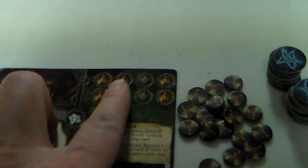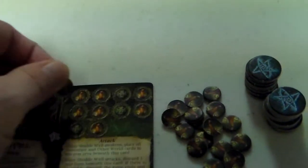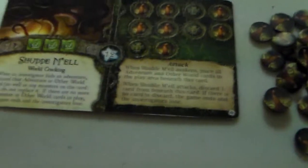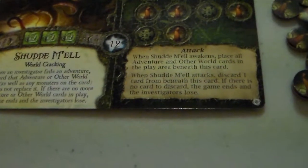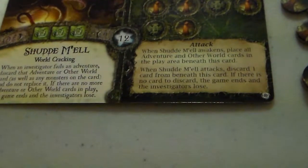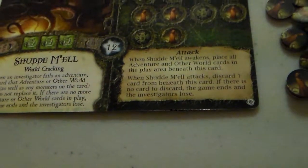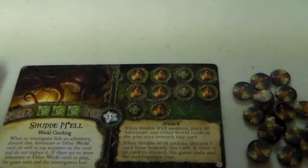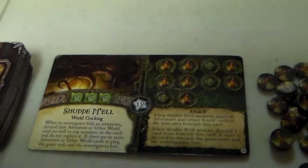You'll notice on the Doom track you have a regular figure and some figure in a robe — that's just a regular Doom track space. But there's also a little monster icon, and when you put a Doom token on that, you have to put a monster on one of the cards. Shudde M'ell has a special ability: when an investigator fails an adventure, discard that adventure or other world card, as well as any monsters on that card, and do not replace it. If there are no more adventure or other world cards in play, the game ends and the investigators lose. So not only can you lose from this thing waking up, but every time you fail an adventure you've got to discard a card — and if there's none on the board, the game is over.